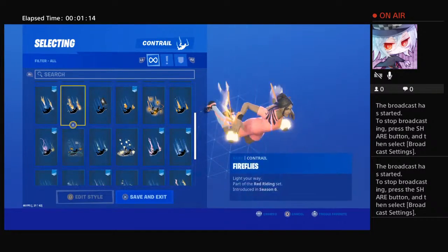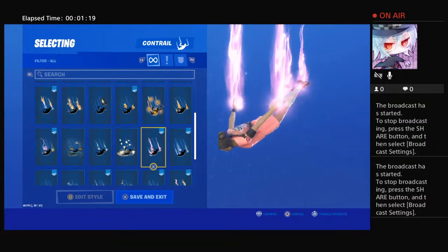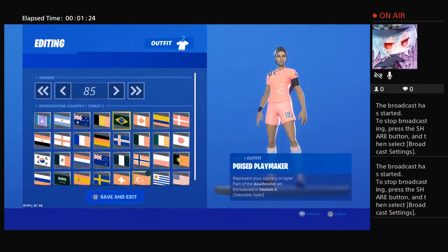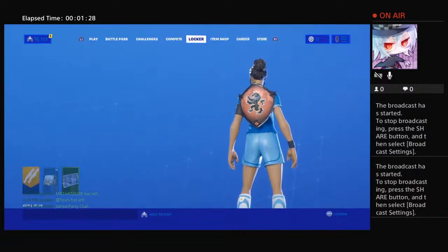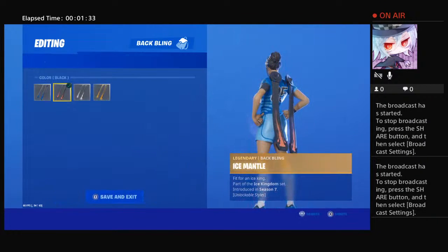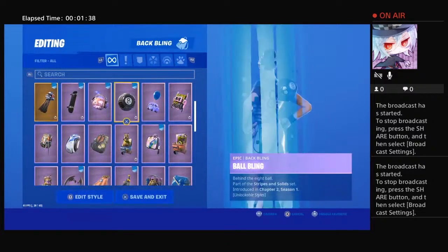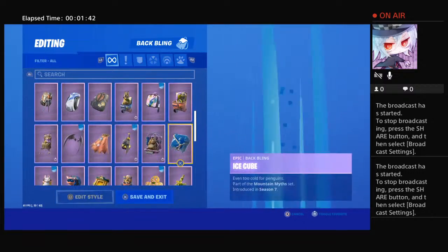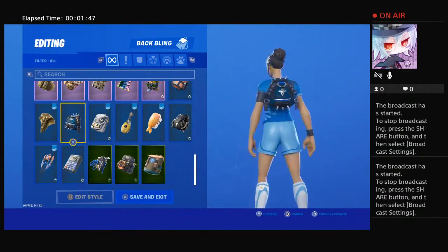For this you could use lightning. And then the next combo — blue — you can use the ice king, bad bling, battle balloon, ice cube, dry bag.